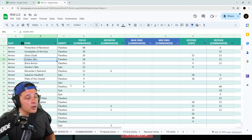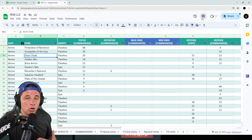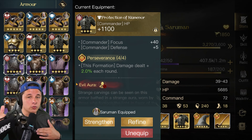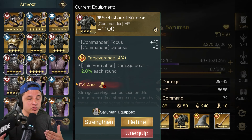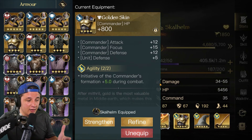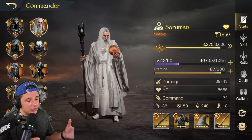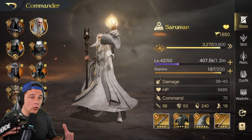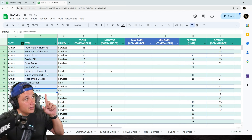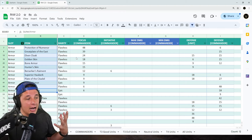I'm sorting right here on this side by armor, and I can see that the highest focus piece in the game is Protection of Numenor, followed by Great Play to the East, followed by the Elven Cloak, and so on. So you can look through your account starting with number one — if you have that, great; if not, go to number two, then three. Sometimes you might plug in the third or fourth best option to make a set that makes sense. These are all the armor pieces that have focus, so try and get one near the top, but every account is different.